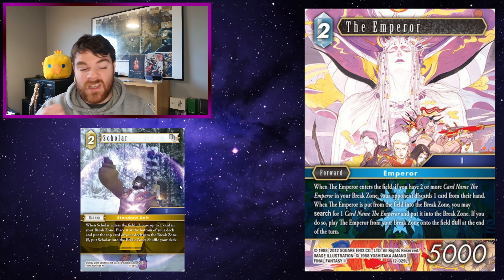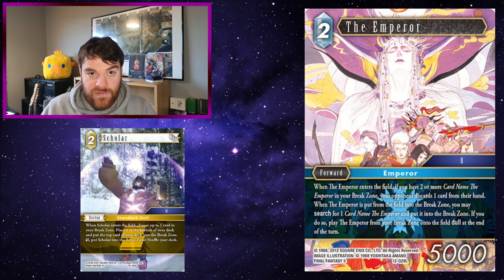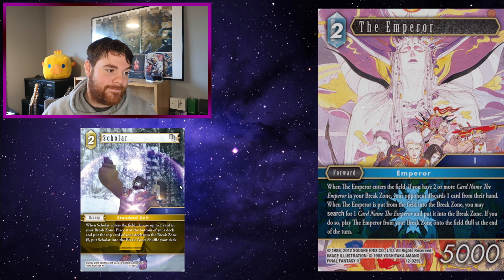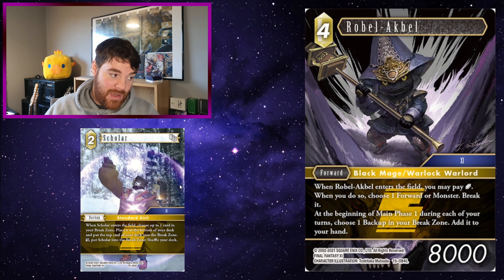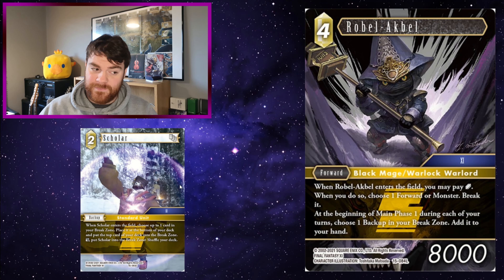The Emperor: when the Emperor enters the field and you have two or more cards named the Emperor in your break zone, your opponent discards one card from their hand. When the Emperor is put from the field into the break zone, you may search for one card named the Emperor and put it into the break zone — if you do, play the Emperor from the break zone onto the field dull at the end of the turn. This card requires Emperors in the break zone but also Emperors in the deck. Playing Scholar means you can keep ensuring you've got enough Emperors in the break zone to get the discard when this enters, but also enough Emperors in the deck to keep searching them. Scholar can be used a maximum of three times, unless you break it and bring it back. It still increases the longevity of the Emperor's effect, which is fun.